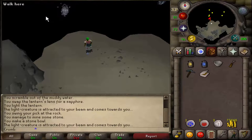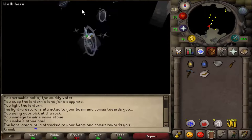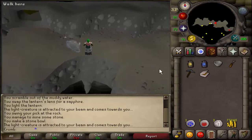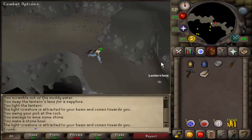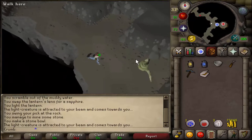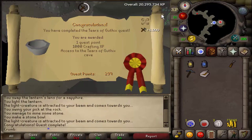Go ahead and use your sapphire lantern again on any of these light creatures to get back across. Now let's head back east to Juna. Talk to Juna to finish the quest. Thank you guys for watching, and until next time — love, peace, and chicken and grease.